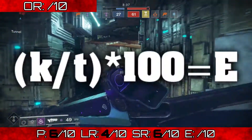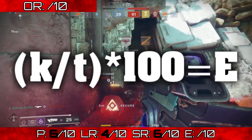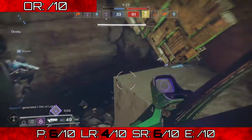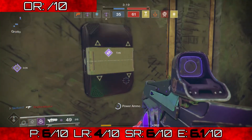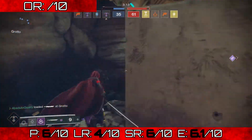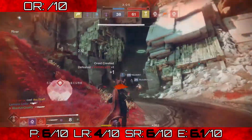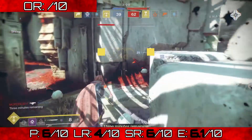Moving on to effectiveness — here's the equation. For K we have 214 kills. Deaths we had 136. Adding those up gives a total of 350, so T equals 350. That calculation comes out to 6.1. As an interesting fact, my KD was 1.57. There are guns where I get KDs of two and up, but with this one I just could not get kills to save my life. Sad story — 6.1 for effectiveness.